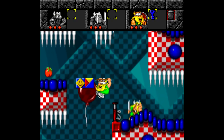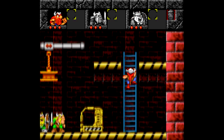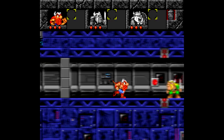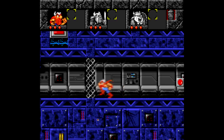Lost Vikings was originally developed for the Super Nintendo but later got ports for everything from the Amiga to Sega Genesis to Game Boy Advance. They're all pretty much the same game, but the Genesis version has 42 levels while the SNES game has 37. Also, the Game Boy Advance version has a battery save, if four-digit passwords bother you for some reason.